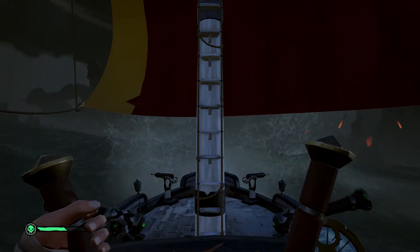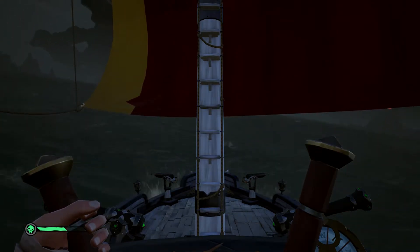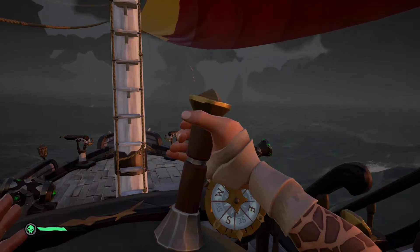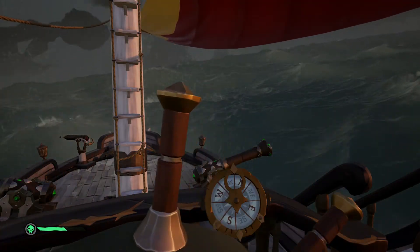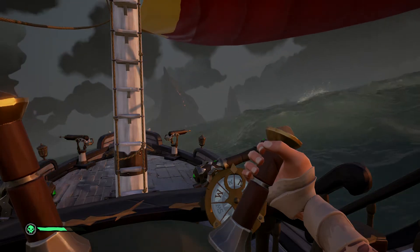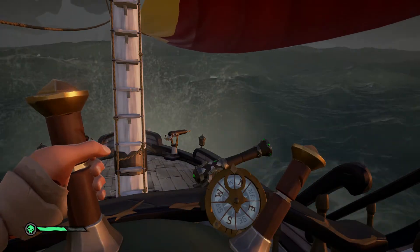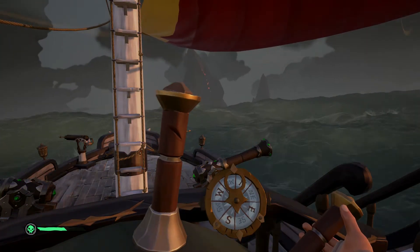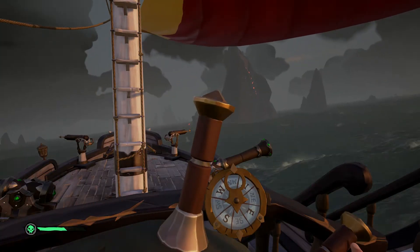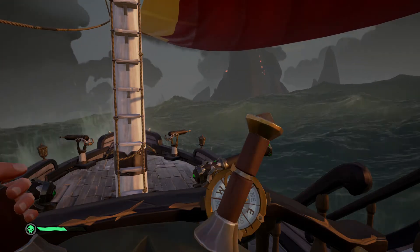There's also the skeleton captain sighting. Roaming around certain islands there can be skeleton captains — basically when you're doing the Order of Souls, the actual end boss of the crew is already wandering around. You get a villainous skull upon defeat and also a map pinpointing the location of a buried stash. These stashes provide a range of high value rewards including a guaranteed ritual skull and a strong chance of digging up a Reaper's Chest.